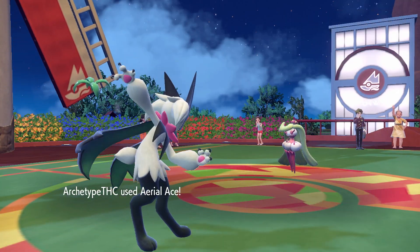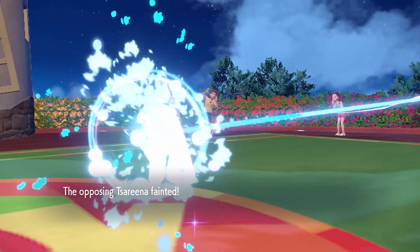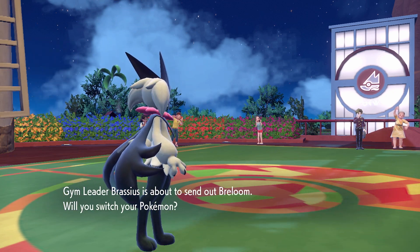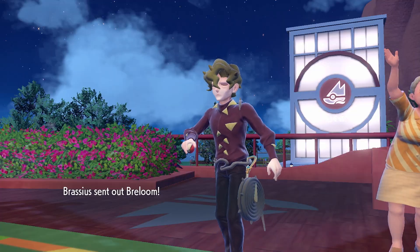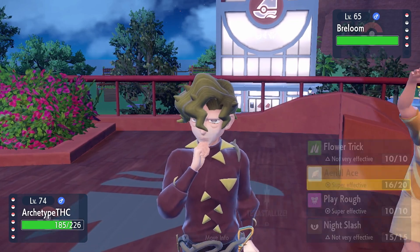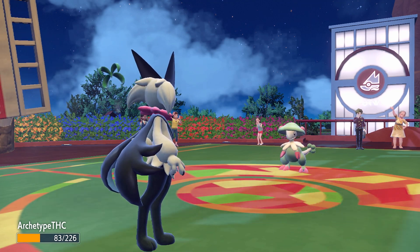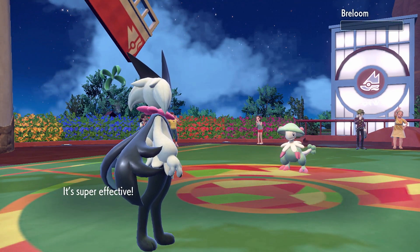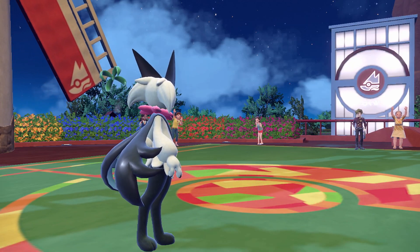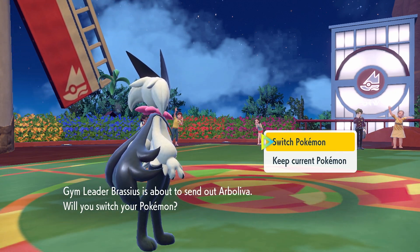I used Serperior quite a bit in my Sun and Moon playthrough — she was good and strong. Breloom comes out — a terrible choice against my Aerial Aces. I'm going to be honest, I don't love Breloom's design. It's super effective because of the Dark type — I forgot. It always felt like a halfway form, not fully formed. Then Arboliva comes out — that's just Grass, I think.